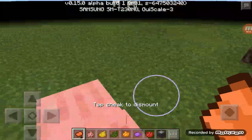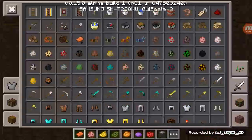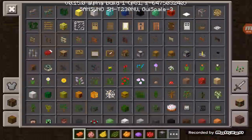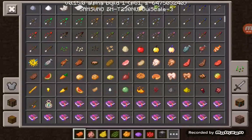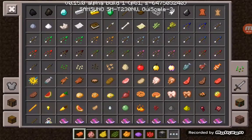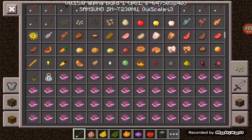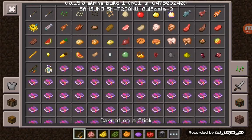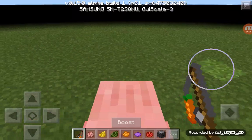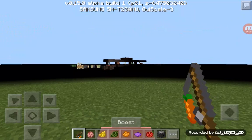To ride a pig we need something — oh yeah, a fishing rod. I almost forgot about tipped arrows too — that's a cool feature. It gives you a bunch of potion-type arrows. And here it is, the carrot on a stick.